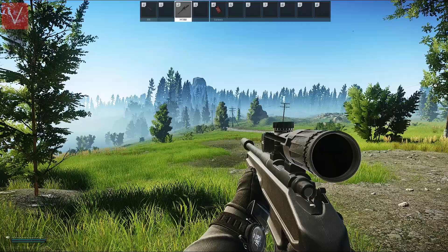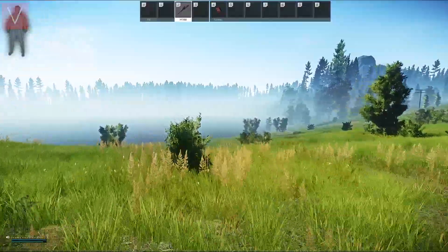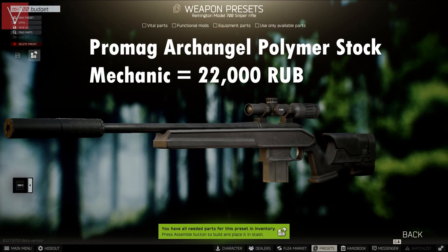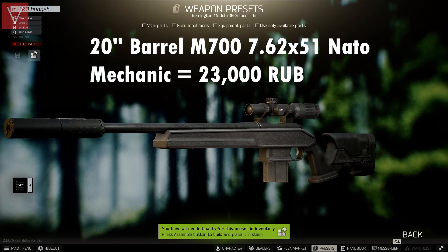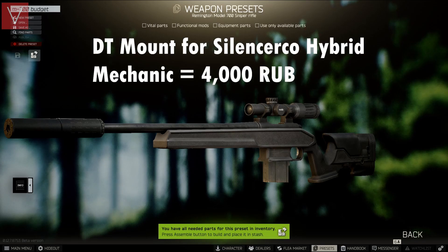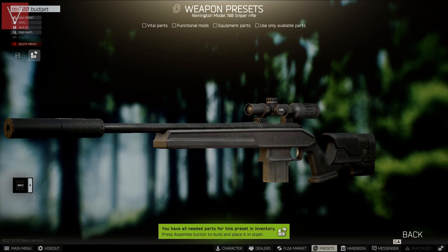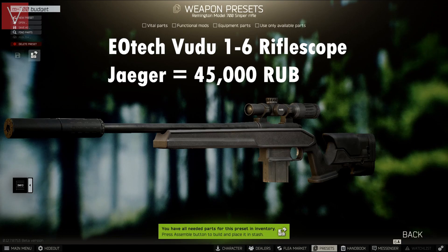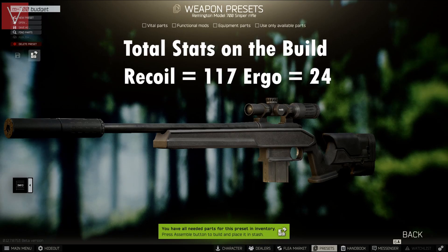The next gun is the M700, which I've used with a 6x scope and I've also changed the body of the gun. I've used the ProMag Archangel polymer stock, which changes the whole stock from the stock model, the 20-inch barrel from Mechanic for 23,000 rubles, the DT mount for the Silencio Hybrid, the Silencio Hybrid 46 silencer from Peacekeeper, the 30mm ring mount from Jaeger, and the Voodoo 1-6 scope from the first build.